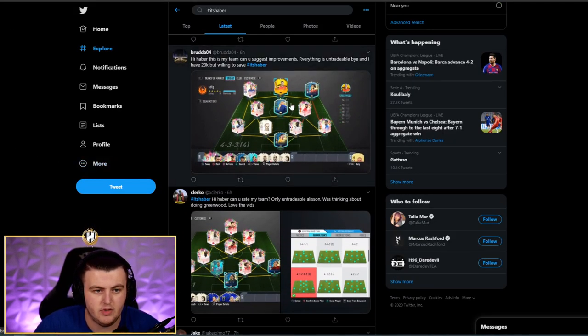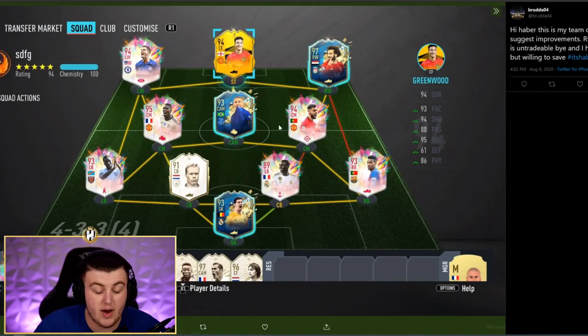We have got Brudas' team. Can you suggest improvements? Everything is untradeable and he has 20,000 coins. Well, you can't make improvements for 20K, but this team doesn't really need improvements anyway. I'd say change to an ordinary 4-3-3 — you could probably get better chemistry like that. Put Pogba as your central centre-mid and Richarlison as left centre-mid. You've got full chem on genuinely everyone in the team. That works better in my opinion. No, this team is very, very good. I'm guessing you're a Man United fan — Dan James, Sanchez, Greenwood, Pogba. It's a decent team, I like it.